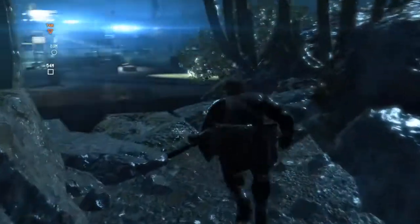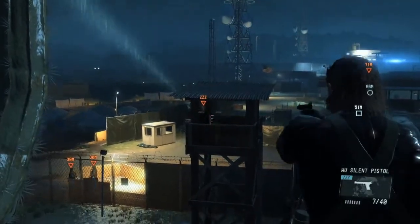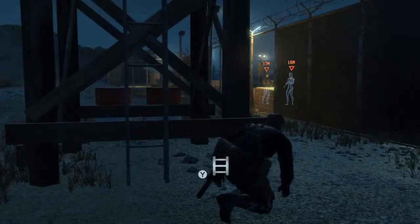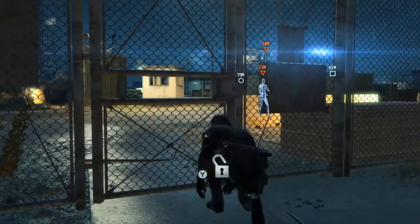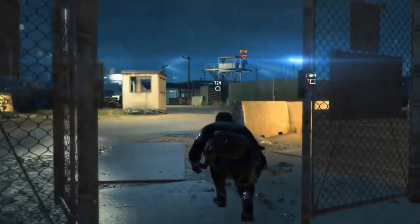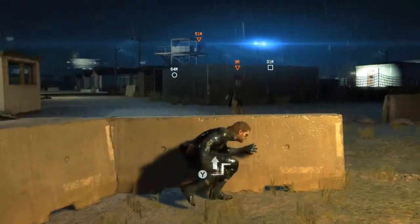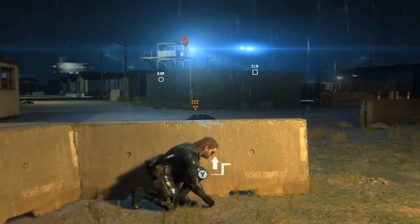We've managed to navigate around the watchtower, so let's tranquilize this guard. You can hear soldiers talking within the base — you can eavesdrop on their conversations to gather important hints. We've come to the gate and you'll notice it is locked. One new ability Snake has in this game is the ability to pick locks — you have to do it slowly to avoid making too much noise. By zooming in, you can also mark targets that are a little farther away.